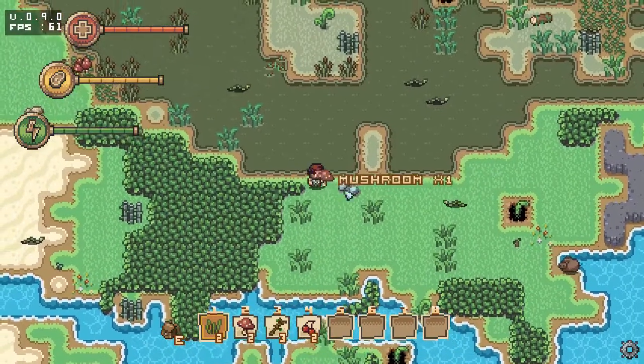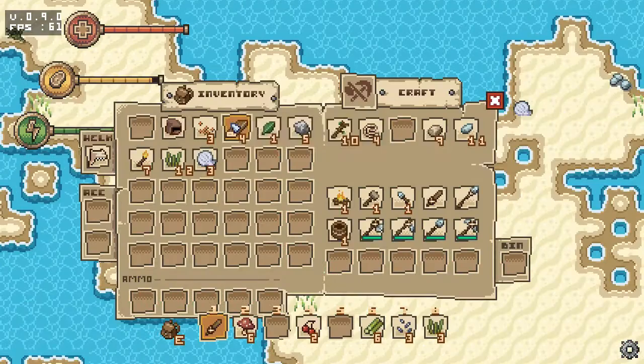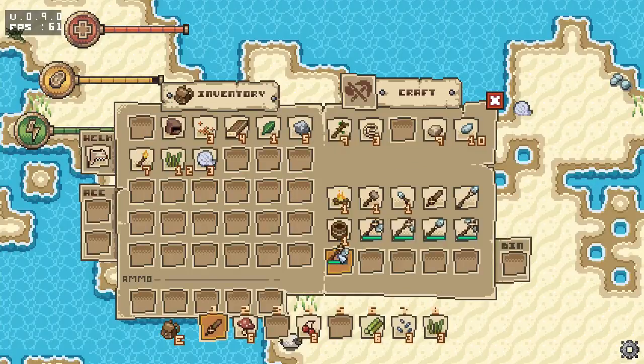You'll even sometimes stumble upon chests which will hold items for you to loot. You'll need to find the resources to build yourself an axe and chop down trees — you know the drill, a good ol' survival game.